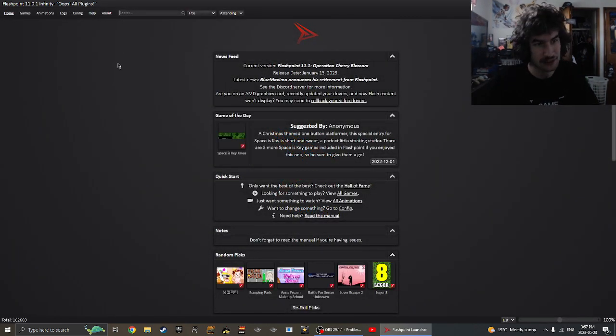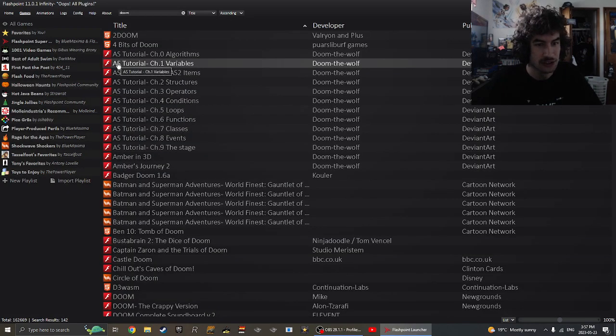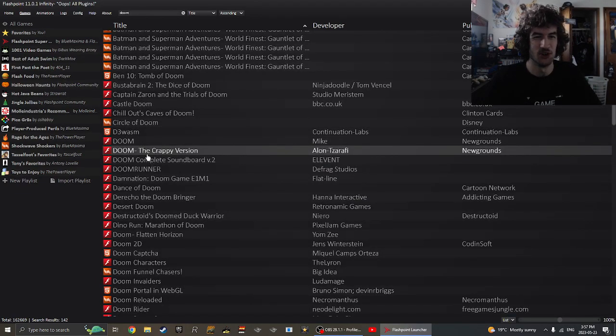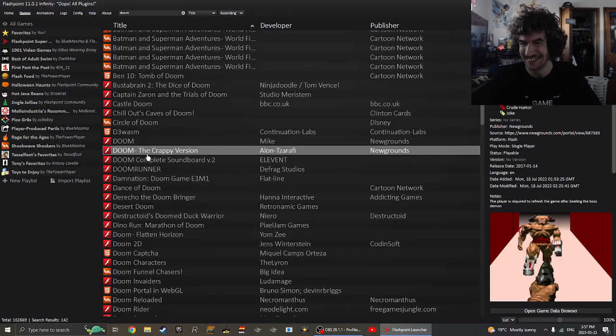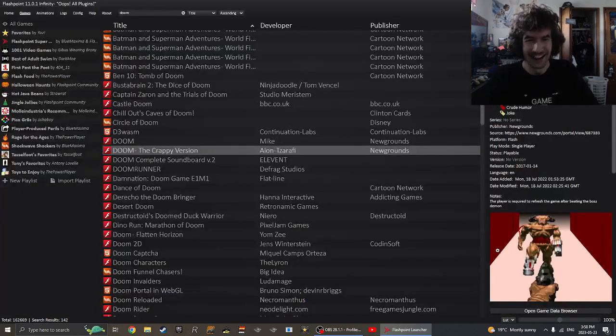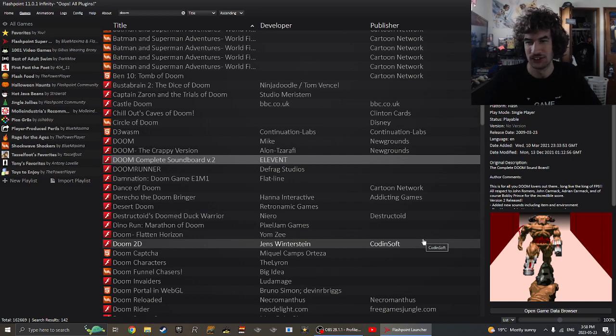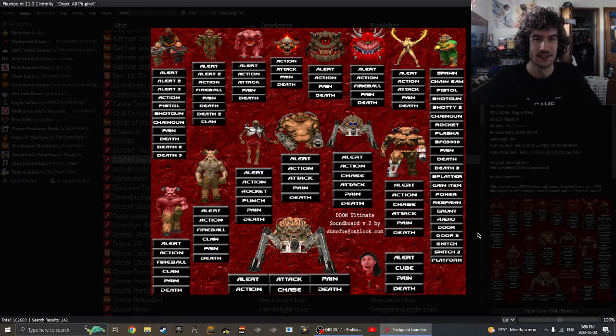We just go up here and search up Doom, and it should be right there. Yep, Doom. There's 'the crappy version' — what is that? I do not know what that is. And then there's a soundboard. You just click on the button and it has the enemy making noise. There's even a player sound effect right here. That's funny!